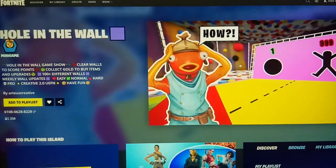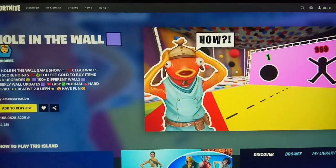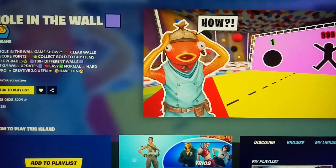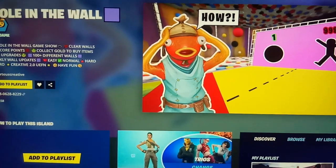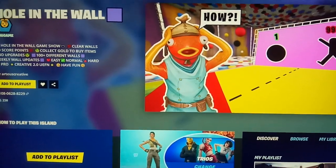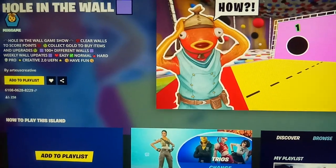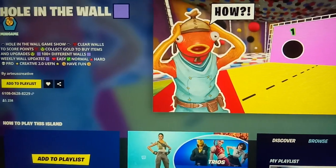Hi guys, welcome to my channel Rob Analysis. Today we are going to see the map code of the game 4 in the world. This is a mini game where you have to collect gold to buy items. This game was created by Artis Creative.